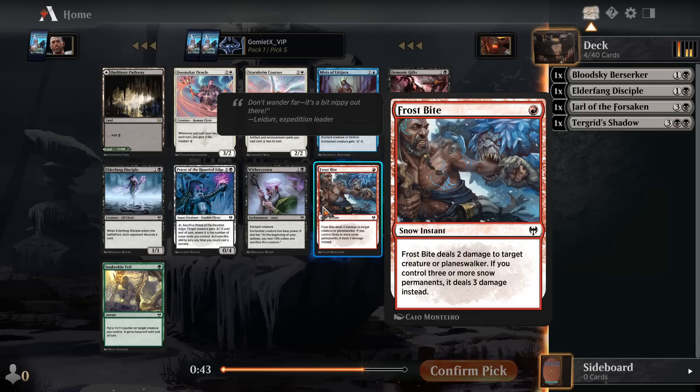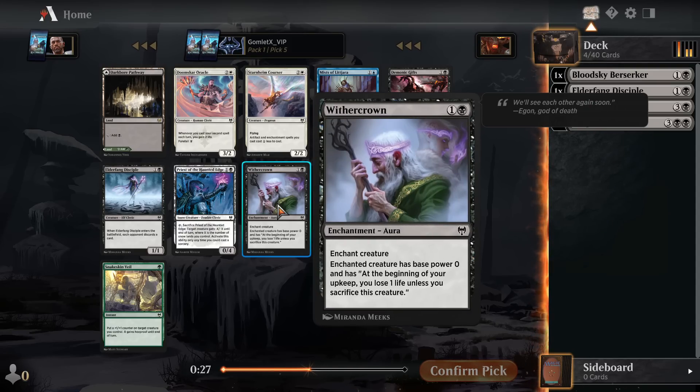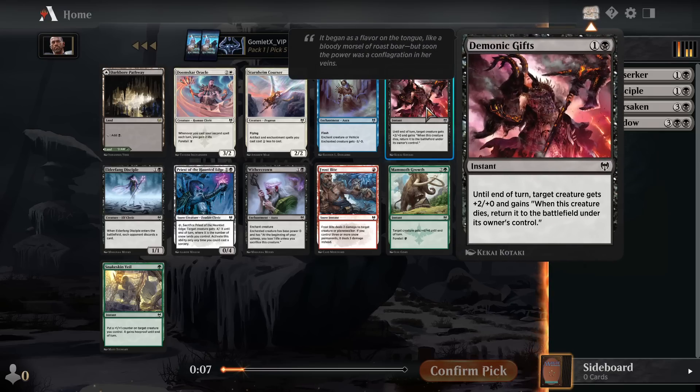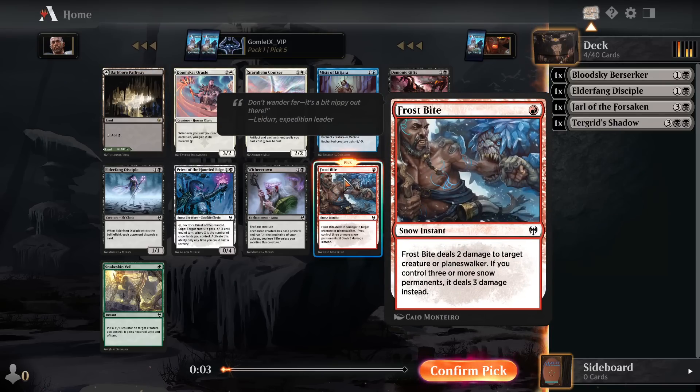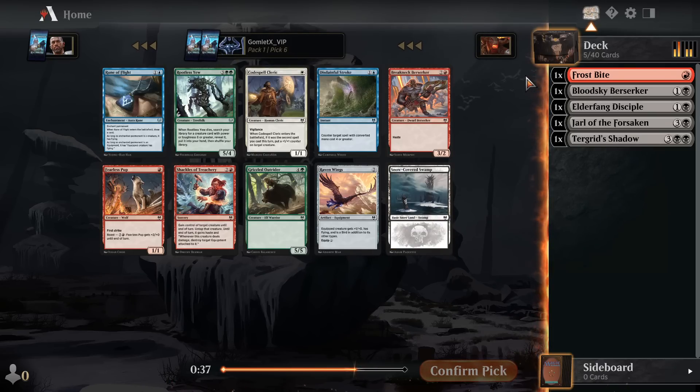This seems like a pretty late Frostbite for red, but it's also the only red card in this pack, so I'm not so sure if that means red is super open. We've got some decent black cards here yet again — Witherground is kind of a weird removal spell, not the best, but solidly playable. It just turns whatever you enchant into a zero-power creature, and if they want to keep it around they have to keep losing a life every turn. I think I'll go with the Frostbite here. At the absolute worst if you have no snowlands, this is just Shock — one mana, instant speed, two damage. That seems pretty late for it, so maybe red is somewhat open.